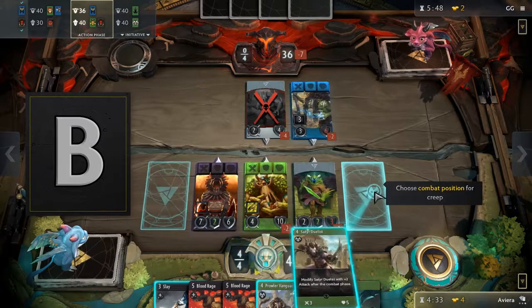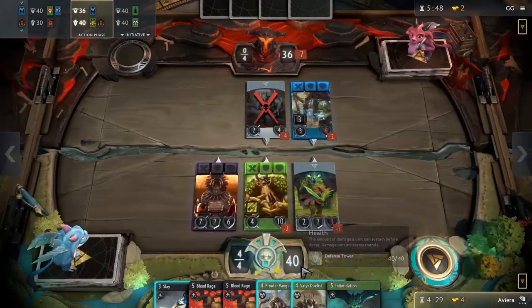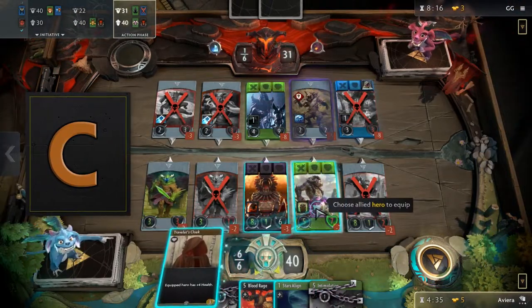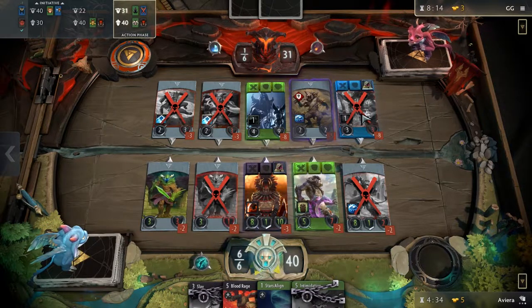B tier is for heroes that are good in general but some parts of their kit may be lackluster. They could either have low stats, a weak passive, or a bad signature card. C tier is for heroes that you might be forced to pick if you need a hero of a certain color. This might be due to you drafting cards of a color that you don't already have a hero for.